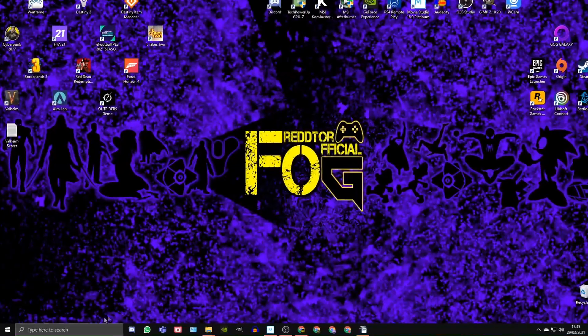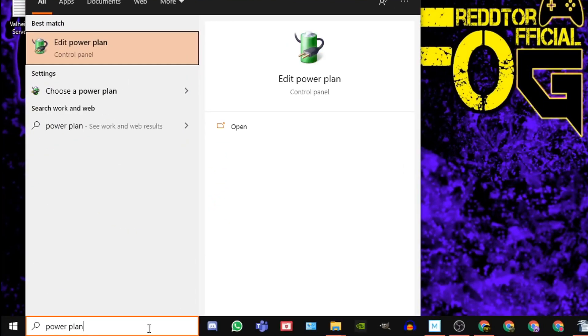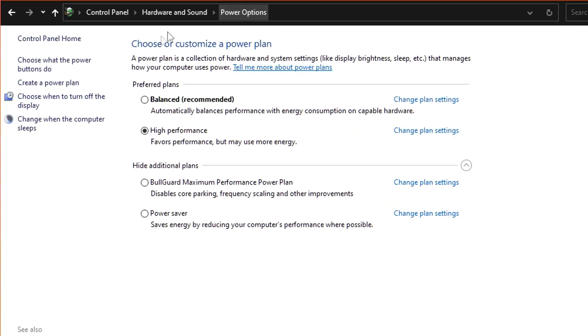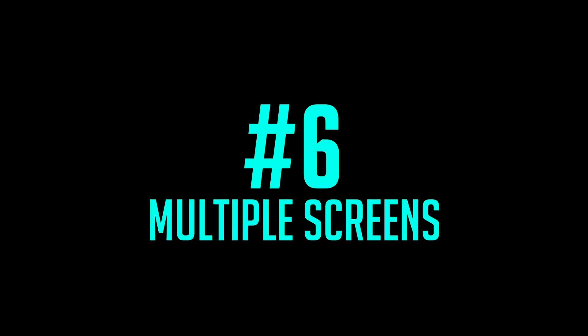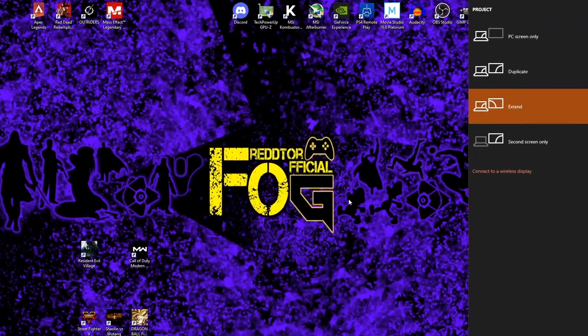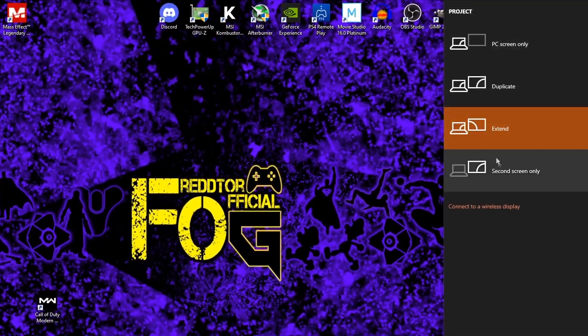Step 5: Go to the Windows search bar, type 'power plan' and click Edit Power Plan. At the very top, click Power Options and under preferred plans ensure High Performance is selected. Step 6: If you have multiple screens, I would advise having only one screen on when you play. Press the Windows key and P together to bring up a menu that lets you select which screens to have on.